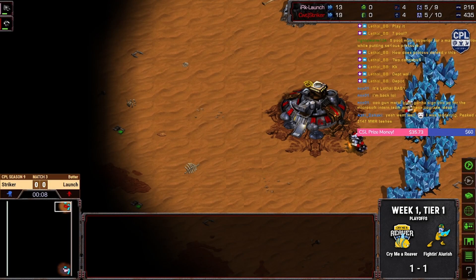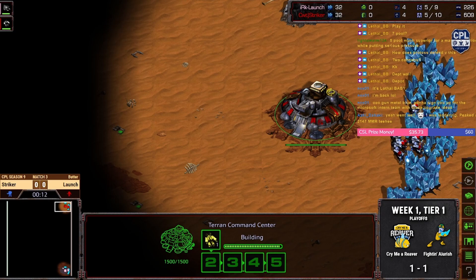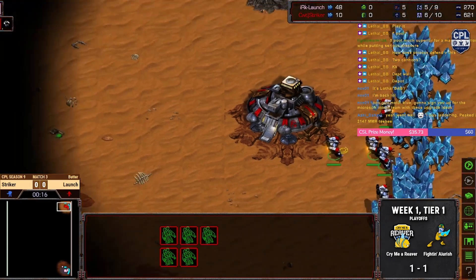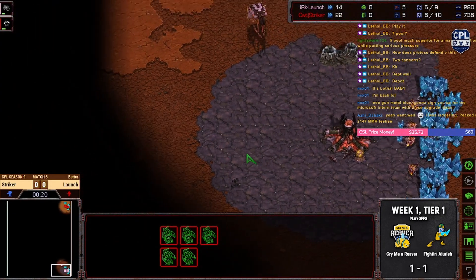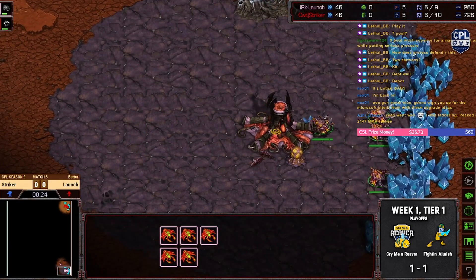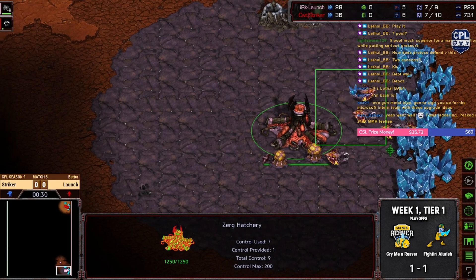Spawning in the top right with the red SCVs — give it up for CWT's STRIKER. And in the bottom right with the pinkish pale drones — it is a color — give it up for ERK's LAUNCH.